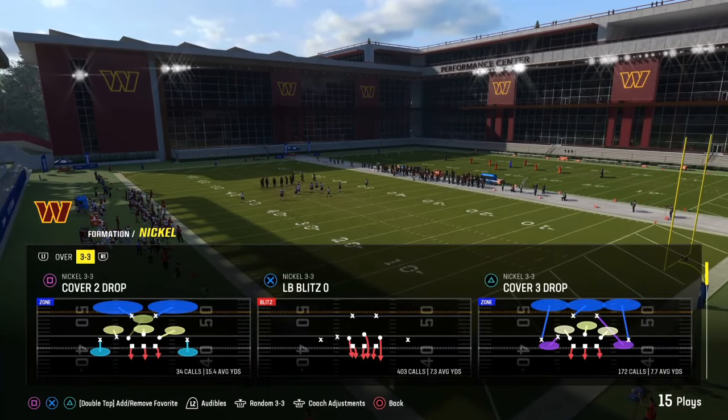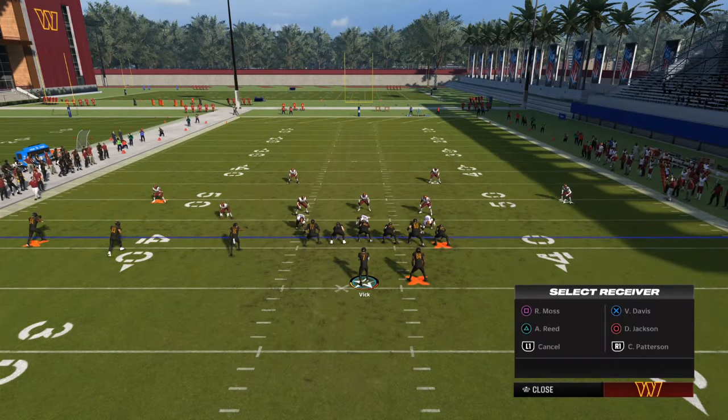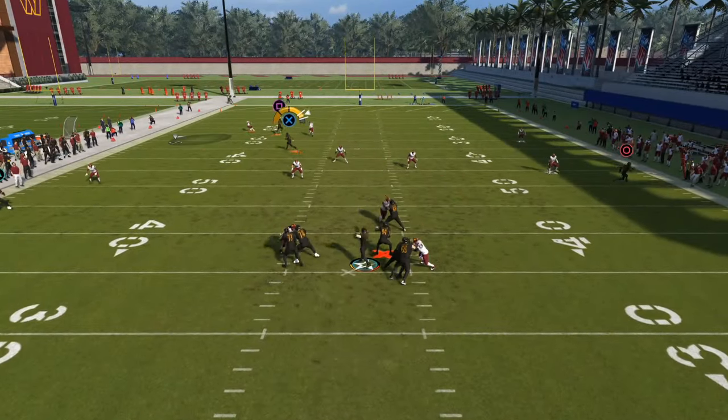Right now we're going to go against a Cover 3 shell, then a Cover 2 shell with three down linemen, and then we're going to get into four down linemen. I'm also going to show you the mistakes that the players I face make and how it makes my defense look way better than it actually is.